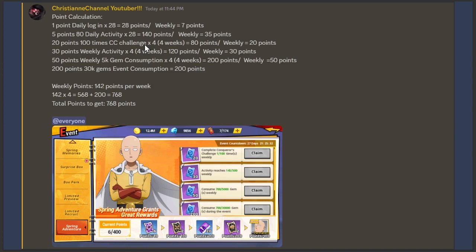Moving on: 30 points weekly activity times 4 equals 120 points, with 30 points weekly. Then 50 points for 5k gem consumption times 4 equals 200 points, with 50 points weekly. And 200 points for 30k gem event consumption. Weekly points total 142 per week — 142 times 4 equals 568 points just from weekly tasks.